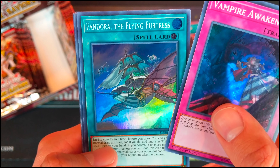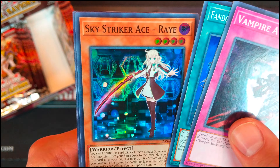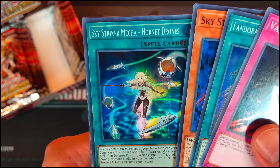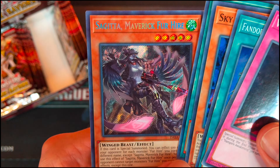Vampire Awakening — cool. Pandora the Flying Fortress. Skystriker Ace Ray. There we go. Skystriker Mecha Horn of Drones. And Sagita Maverick for Hire.